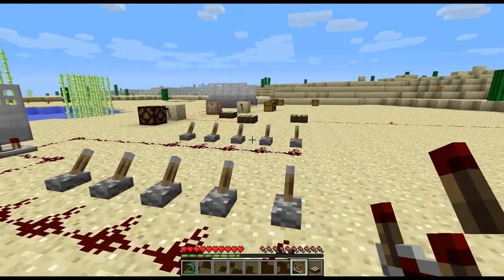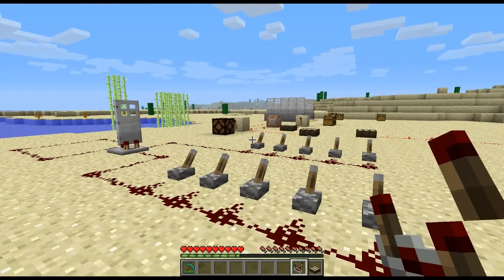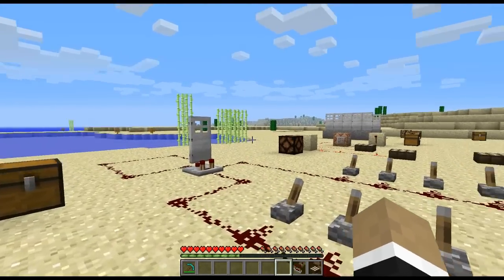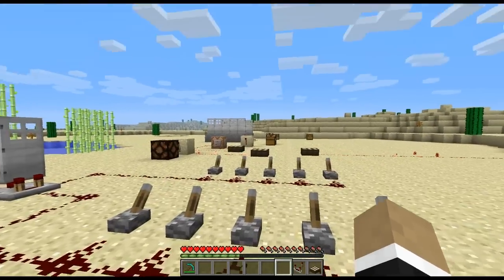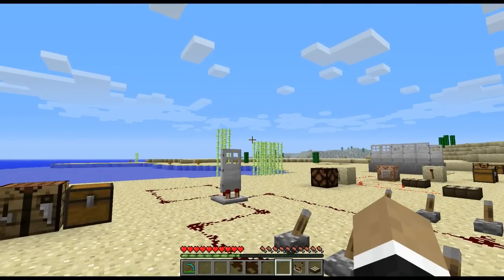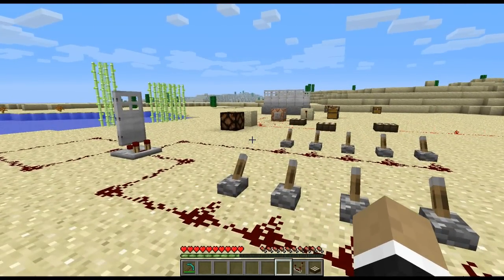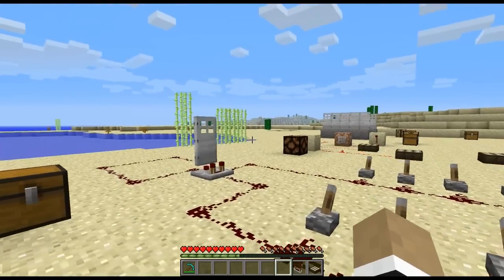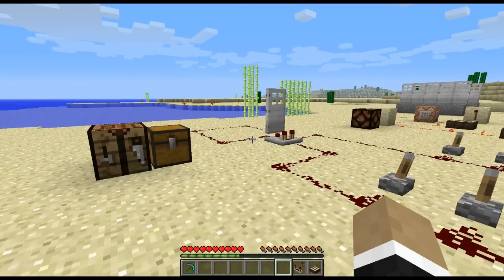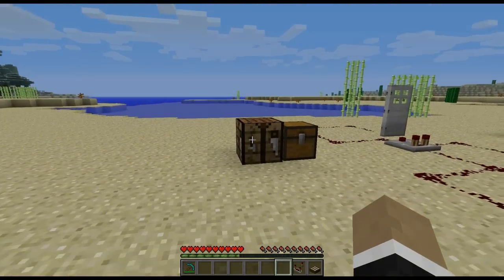Those are the most significant redstone-related items added in this update, but there are a few more things to go over. I'm going to split it into a couple of videos in case you want to use this as a reference for these different items. I'll add some annotations at the top so you can quickly navigate to an individual item's introduction and description. Anyway, that's it for this video — thank you for watching, and if you've enjoyed it a rating would be much appreciated. I'll see you in the next one.